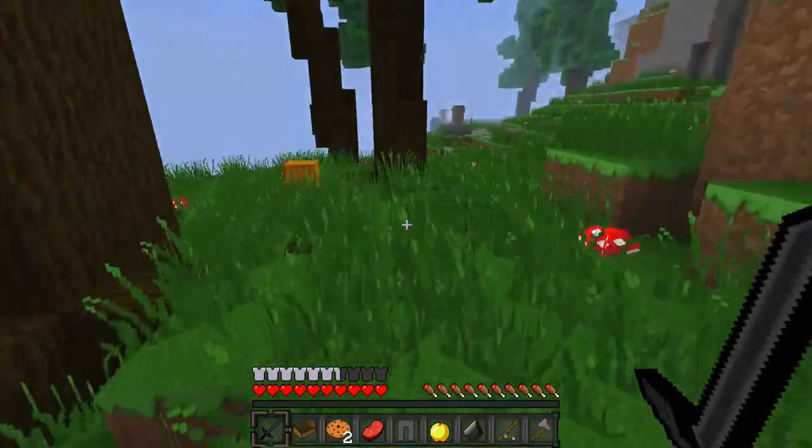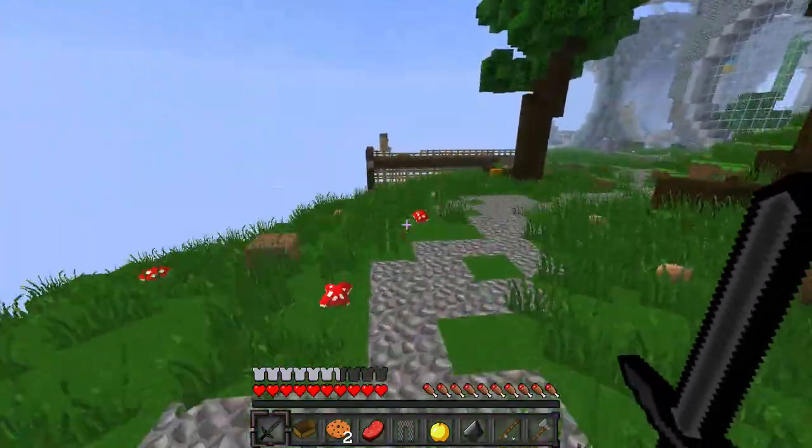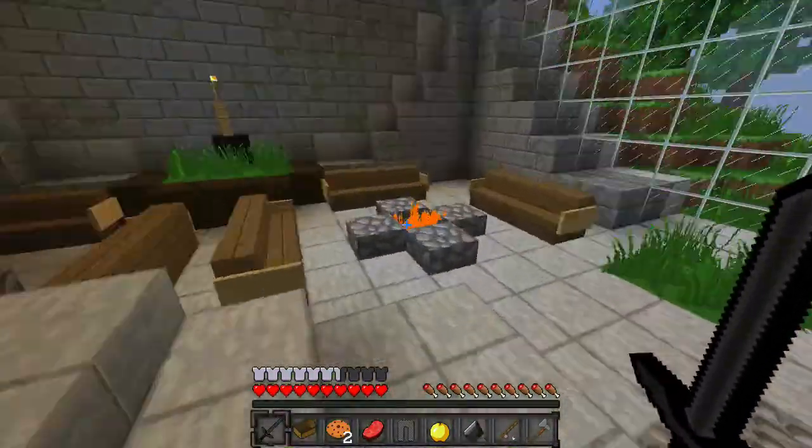So already off the bat, we've got pretty much full iron armor, a stone sword, and a golden apple. Unfortunately, no diamonds — usually I tend to get tons of diamonds. You're gonna head over here to these globe things from this direction and climb up these stairs.